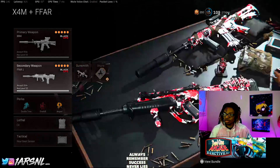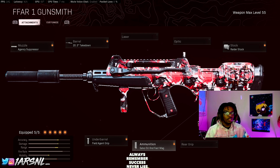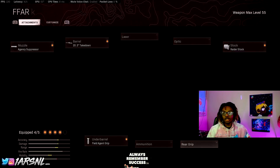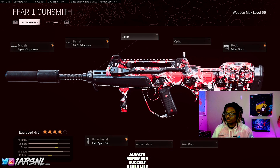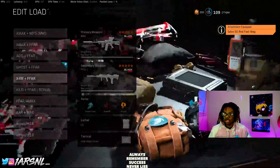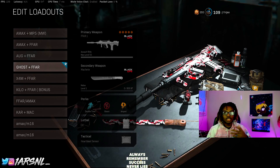I run the 60 mag because the XM4 isn't the strongest gun, so that extra ammo helps a lot. For my FFAR in this class it's: Agency Suppressor, Takedown Barrel, Field Agent Grip, 50 Round Mag, and a Raider stock. If you don't need the 50 rounds you could swap on Serpent Wrap or Airborne Elastic Wrap instead.